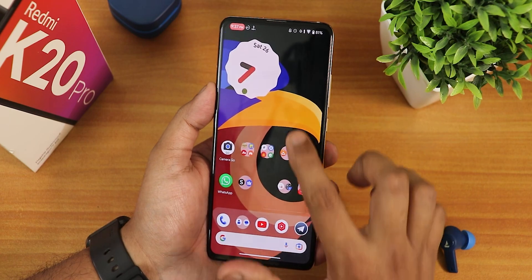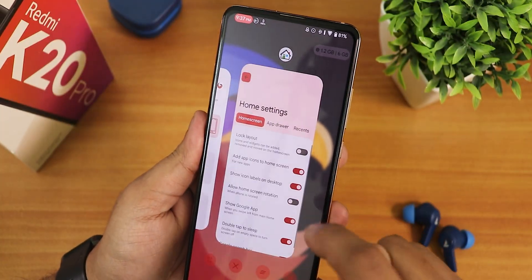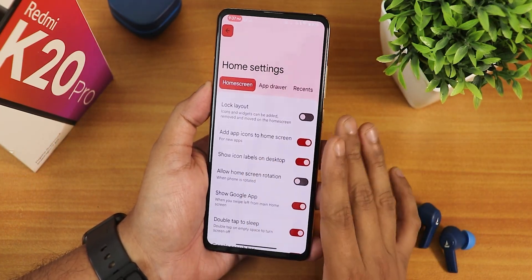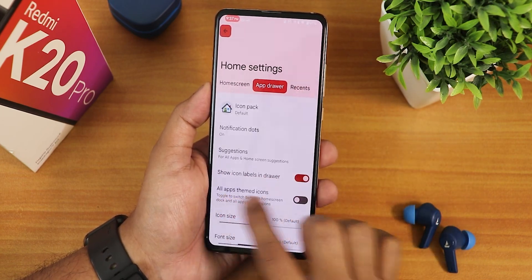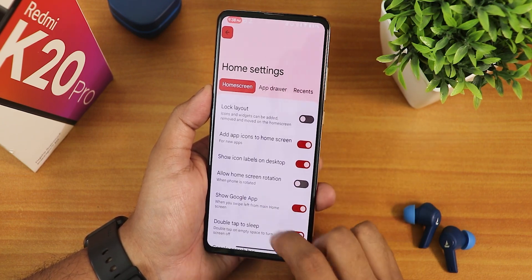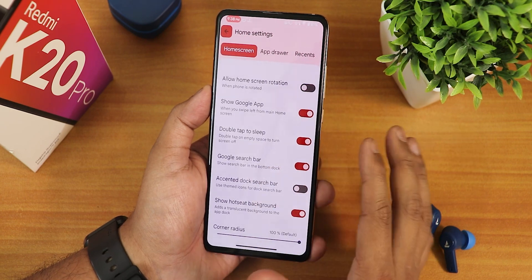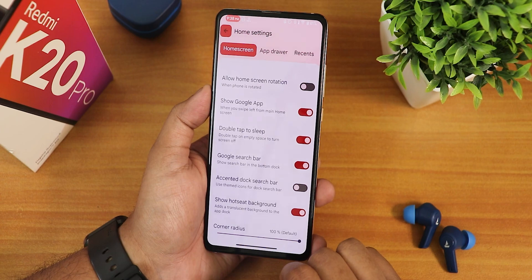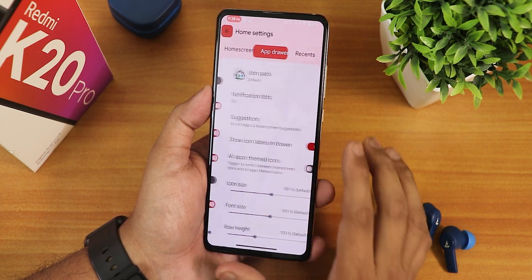Now the home screen — it looks good with the Quick Step launcher by default. This launcher has amazing customizations: in its settings we have Home Screen, App Drawer, and other tabs you can swipe between. Options include lock layout, show icon labels on desktop, show Google app, double tap to sleep anywhere on the home screen, and the Google search bar.